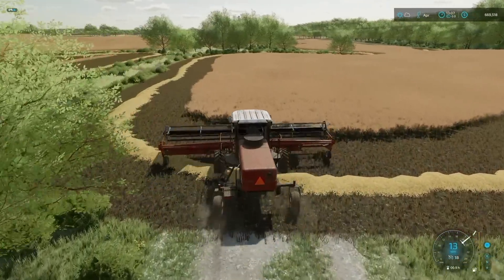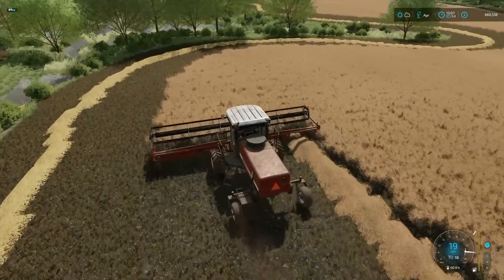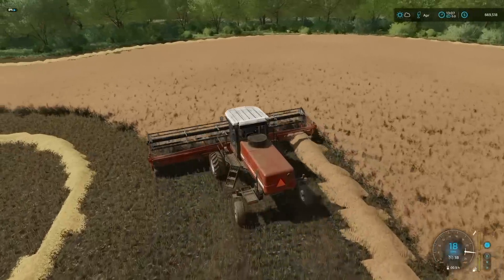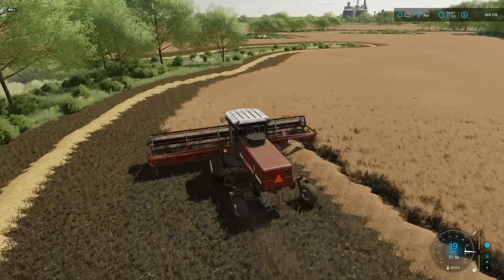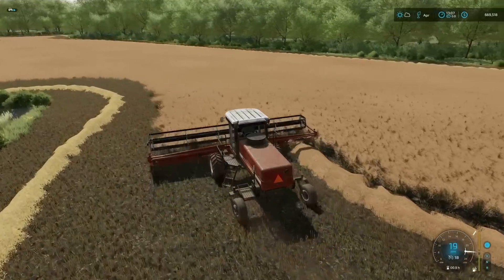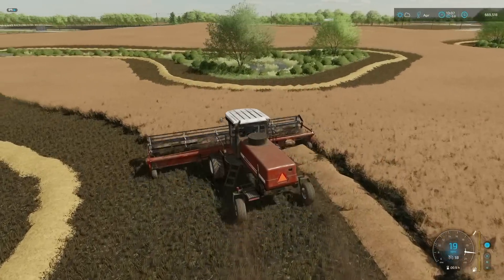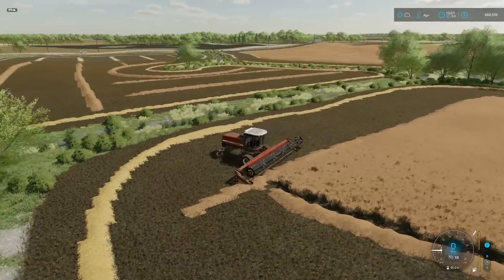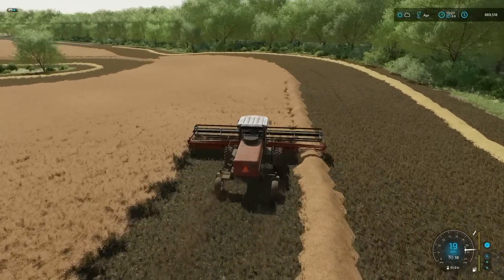Now we get into the fun part — the big field. This does take a hot minute. What I'm going to try and do is be as precise as I can, running it like this, just like we did the last time. I'll do one run like this, another pushing to the inside, and then try to make as many straight lines as possible. It is going to take some time, but it is worth it. Jump on Edgewater and get to swathing — it's a lot of fun.